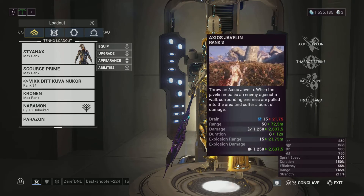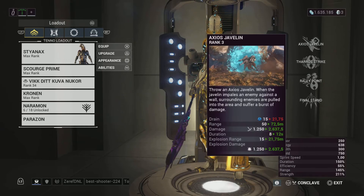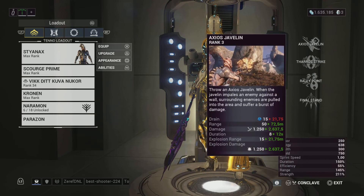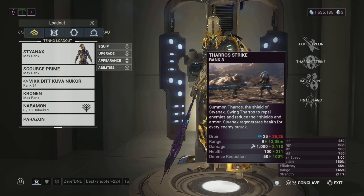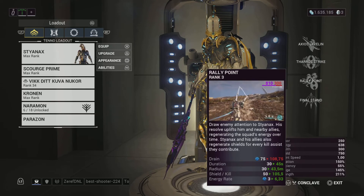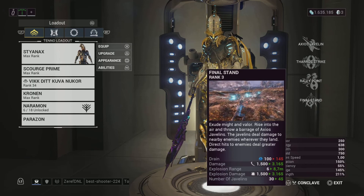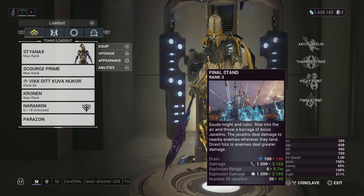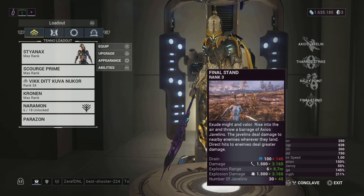His first ability will impale an enemy if you hit them, but if you don't it will just explode. If you impale an enemy into a surface, it will make a vortex and pull enemies in. The second ability is used to completely armor strip enemies and you're also getting back health while pushing enemies back. The third ability gives you shields for every kill that you get - at 100% power strength, you'll also gain energy rate which affects teammates and kills. Then the fourth ability - depending on your duration it will give you more javelins to throw out. Depending on your range, explosions from each javelin get bigger, and for power strength it deals more damage. No matter what, this will always inflict a slash proc, so you can get some really nasty DOTs.